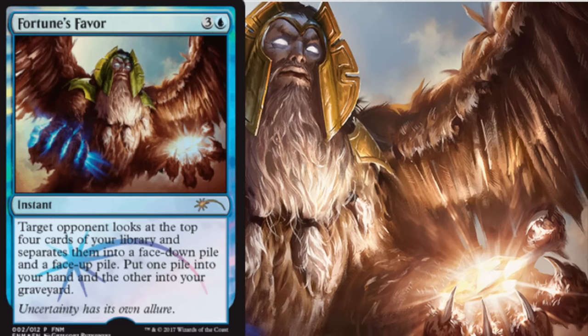Hey guys, today we get to look at the FNM promo for February. It is Fortune's Favor — a blue instant. Target opponent looks at the top four cards of your library, then separates them into a face-down pile and a face-up pile. You put one of those piles into your hand and the other into your graveyard.